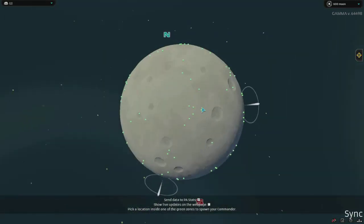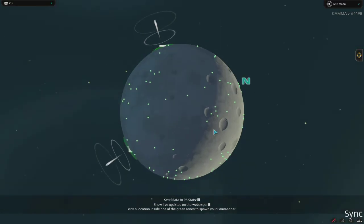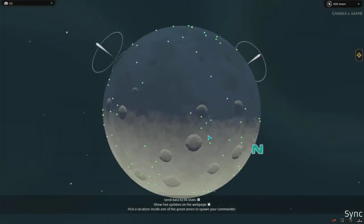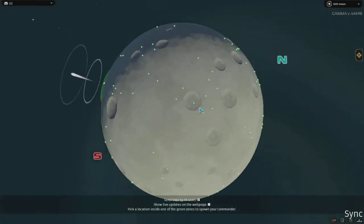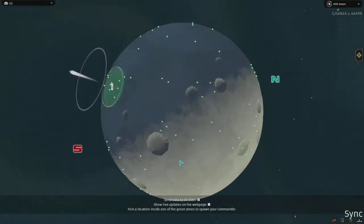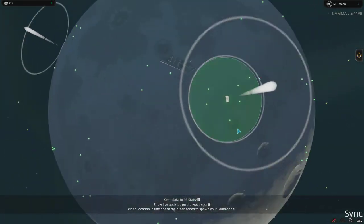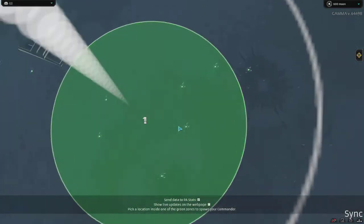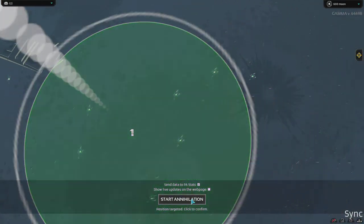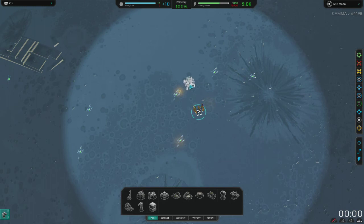First thing we're going to do is look for their spawns so we know where to send their Doxes. Could be there, could be north pole — basically looking for clusters of about five metal. Our safety is going to be one, and then we'll send Doxes to our right and to the bottom. We're going to start with one metal, one metal, one energy, and then one metal.